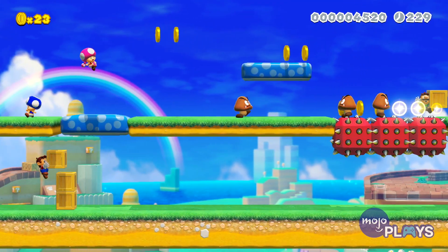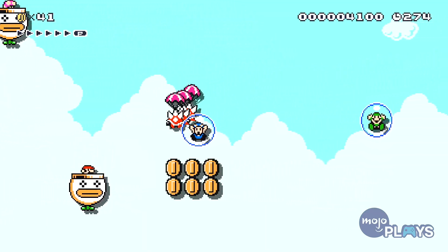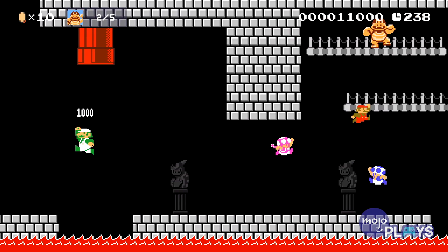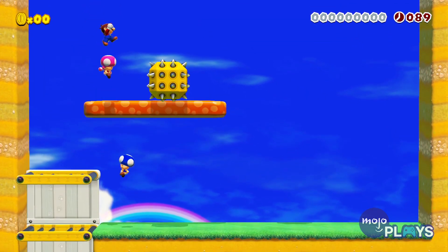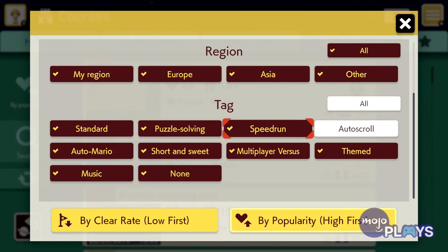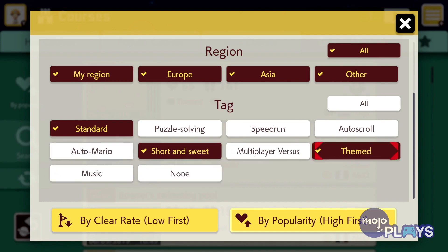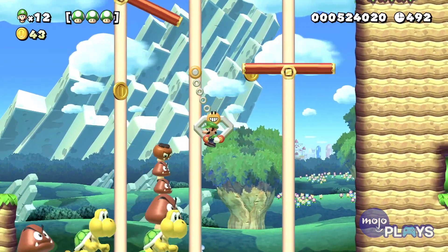Co-operative play, unfortunately, is where things get a bit muddled. The majority of user-made stages clearly do not have co-op in mind, and it can result in a chaotic mess. While there are some stages where this can work, like fairly straightforward ones, the lack of a co-op course tag feels like a major oversight, which hurts this game mode. There is a tag for Multiplayer Versus, which is the online competitive play, but unfortunately I was unable to try out this mode due to too few people playing the game at the same time. So be sure to check back to hear my verdict once the game is released.